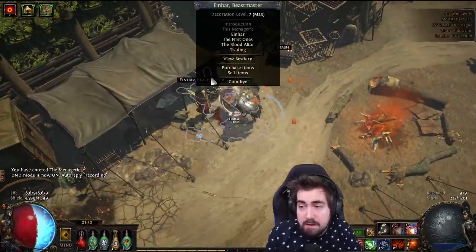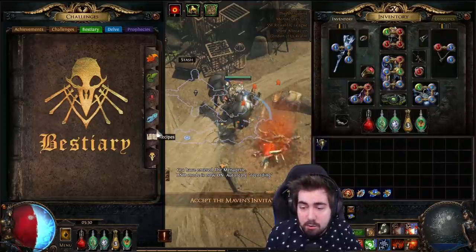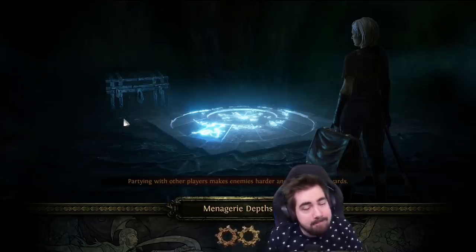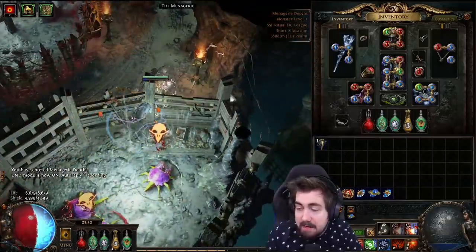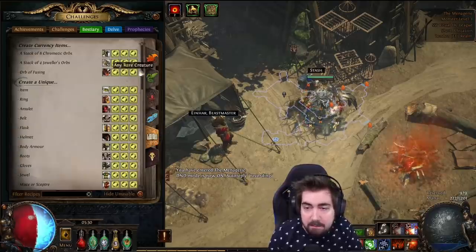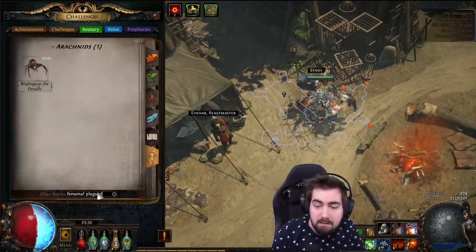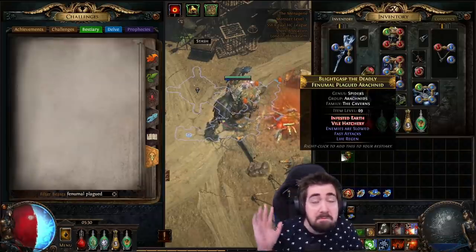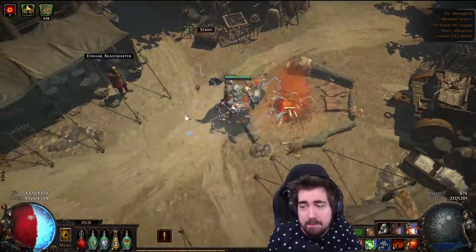If you are in trade league, you can sell these beasts. So many people go into the menagerie and struggle to find the beast they want, searching everywhere. You don't have to do that — you don't have to suffer. Find the name first: for example, Fenimul Plague Arachnid. Then go to your inventory and list it to sell. The split beast sells for seven exalts. You don't have to go in there and try to find it.